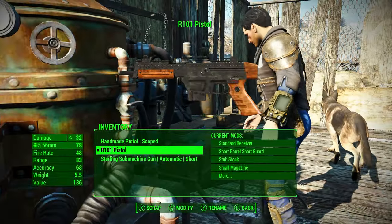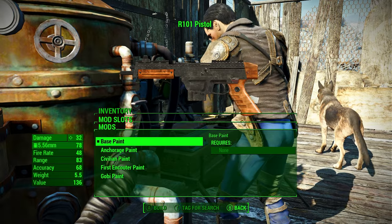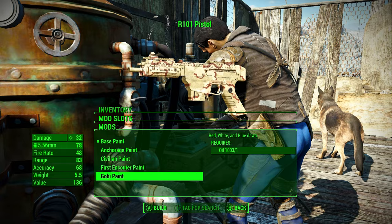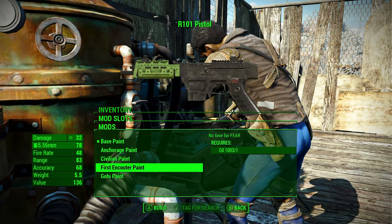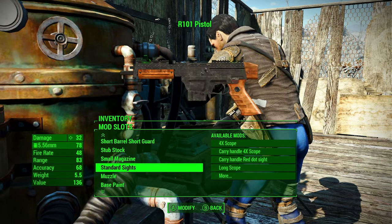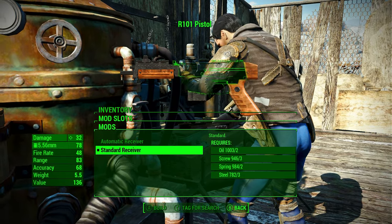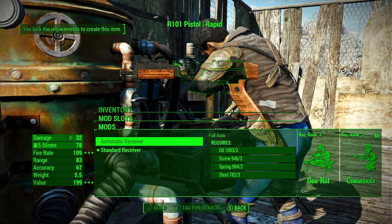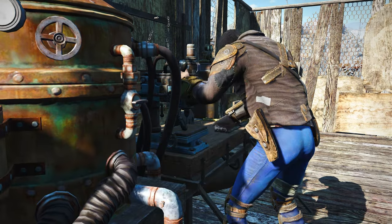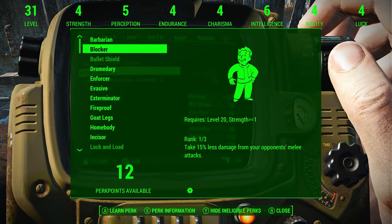Let's go ahead and look at what weapon mod options we can actually apply to it. It seems like it has all the basic ones — we can even change the paint to Anchorage and everything, which is kind of nice. That's something the other mod was sort of missing — you can change the overall look of the weapon.